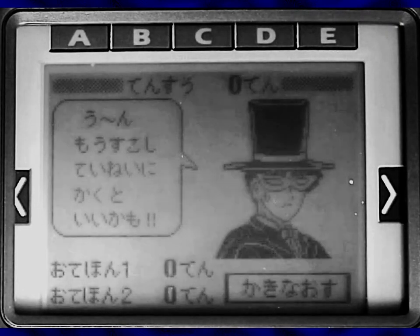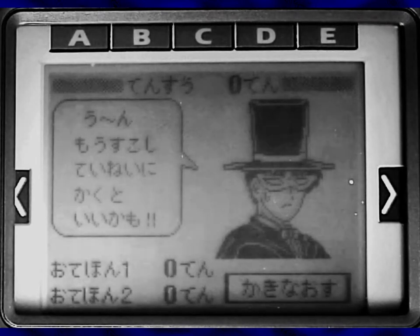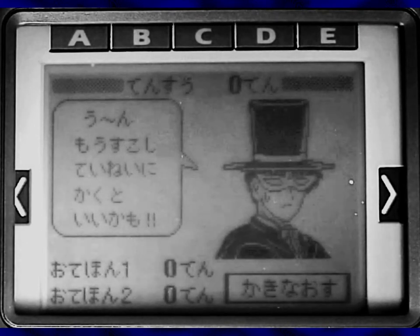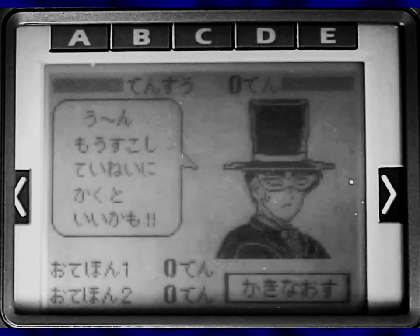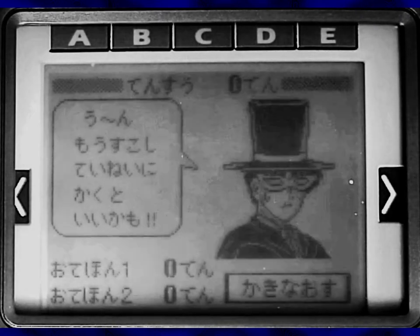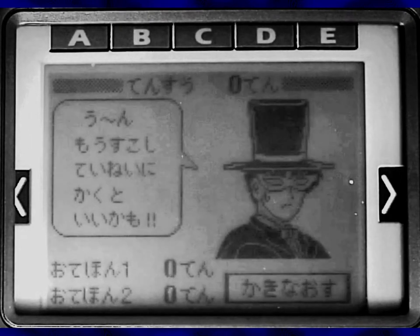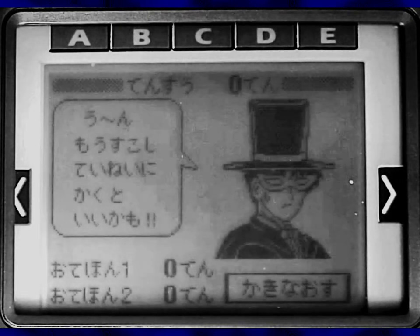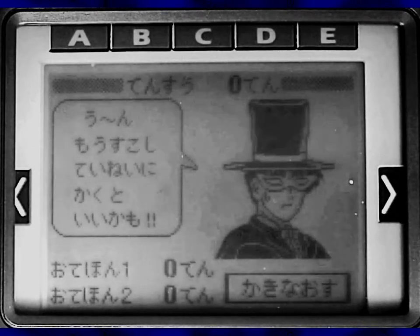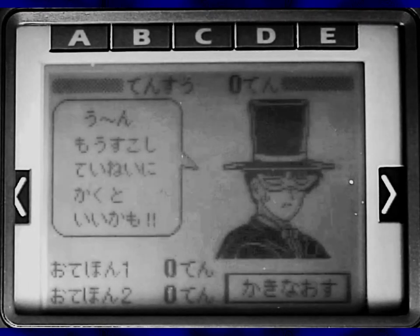All this screen is saying is that I did a terrible job. So at the top: score zero points, and then this quite effete friend is saying — I'll have to say this politely — good drawing. So in other words, that was shit and I don't know how to say that. Yeah, at the bottom it says example one was zero points and example two was zero points. I'm a little bit insulted — I drew her goatee correctly! Fine, the other one I made no attempt at all, but still I did something! Give me a break, game!